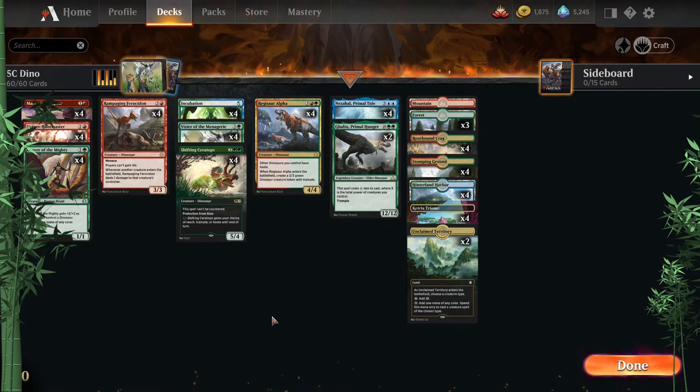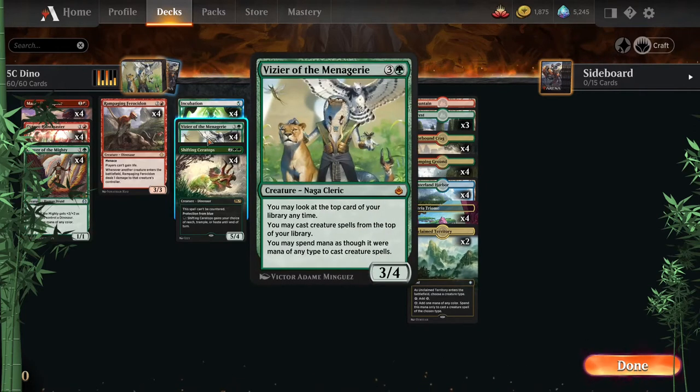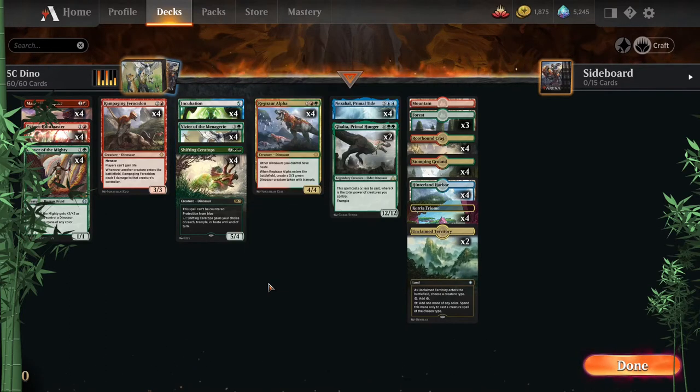Then we have 5C Dino — it's not literally five colors here as you can see, but the basic idea is easily being able to play five colors using Vizier of the Menagerie. It is kind of slow and redundant, which is part of why I don't like it too much, but it's there as a backup — could be fun.